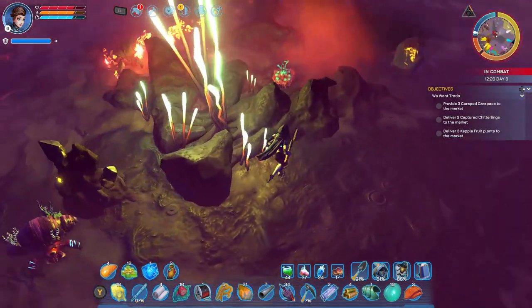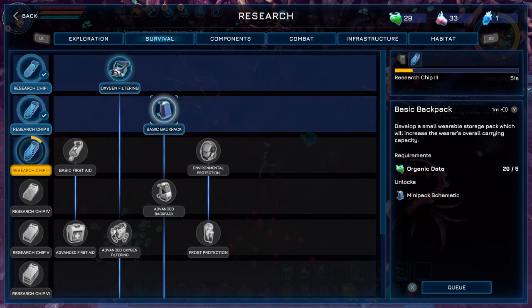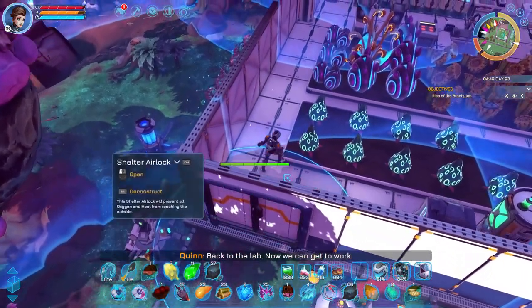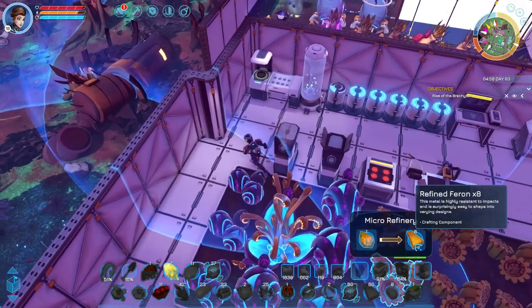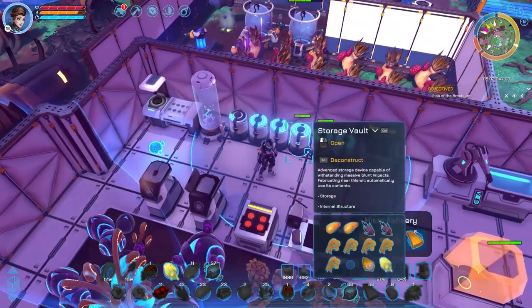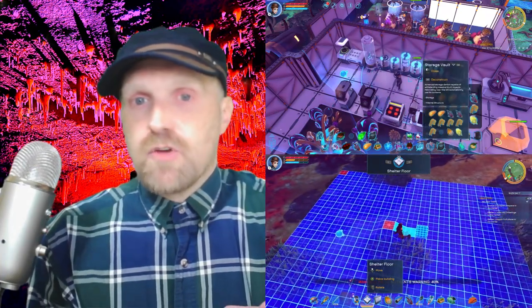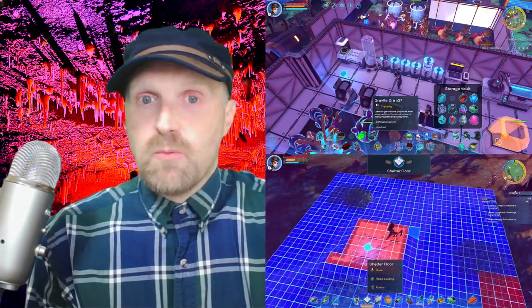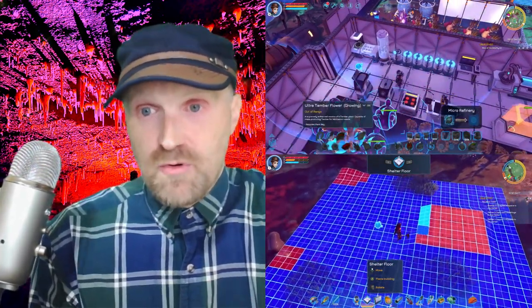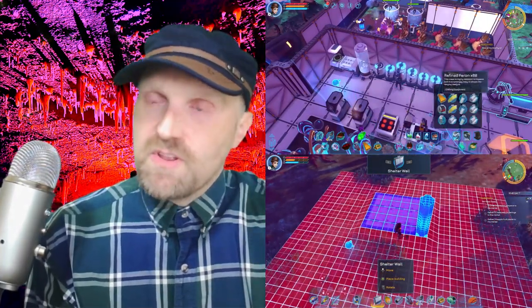There is a full crafting system, and you get used to the basics early on. But then you get into what I think is a more interesting part: base building. You learn how to make walls, doors, floors, fences, and eventually force fields that you can pass through but enemies can't. You can put down turrets and shield arrays, and figure out different ways to power and store energy in your base — like battery banks, so when your solar arrays aren't producing at night, you can run on stored power.